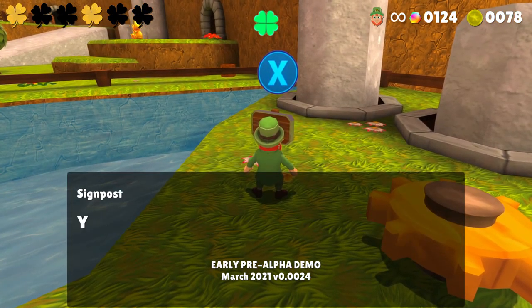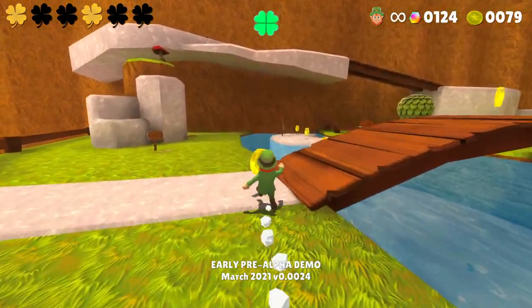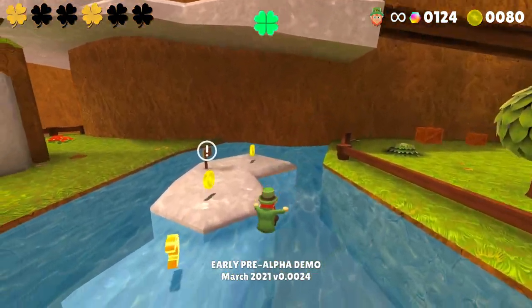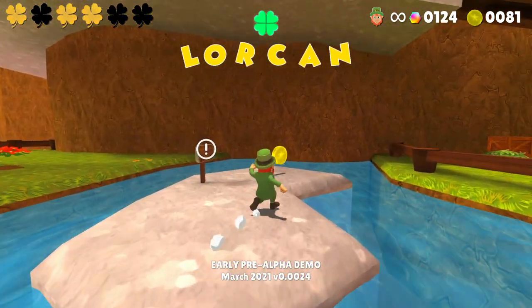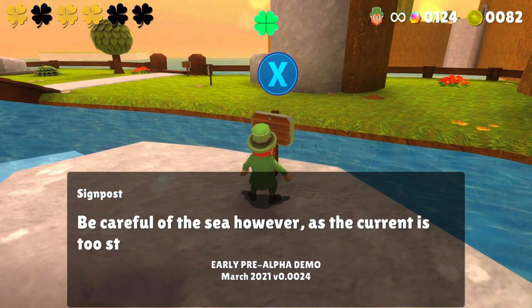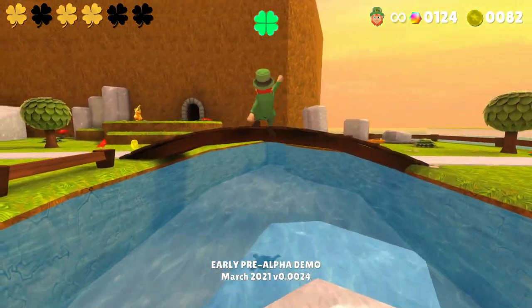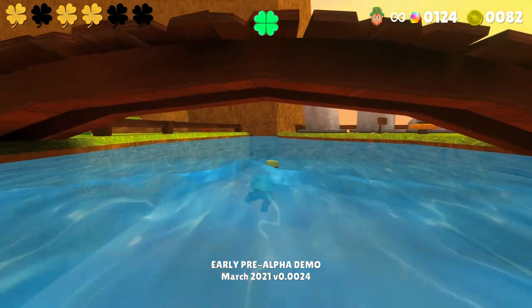Spin cogwheels by hitting them with a spin attack. You never know what effect a cogwheel may have until you try - you're absolutely right. You can swim in lakes, but be careful as the current is too strong. I quite like the ripple effect.